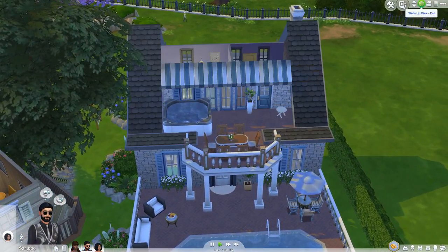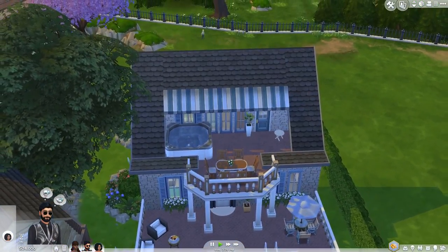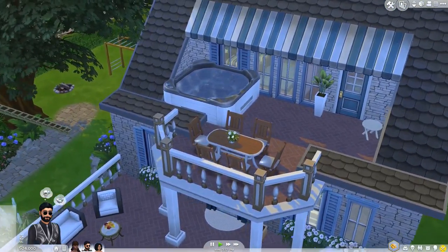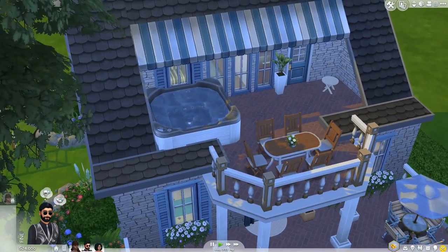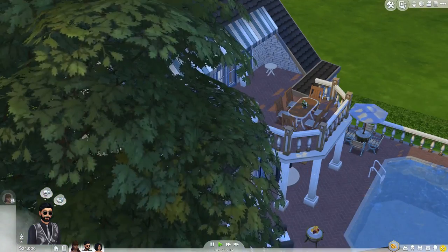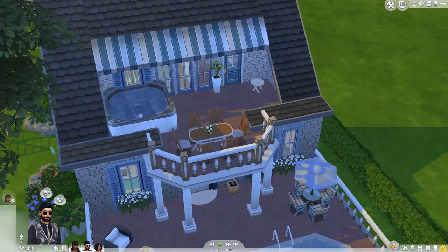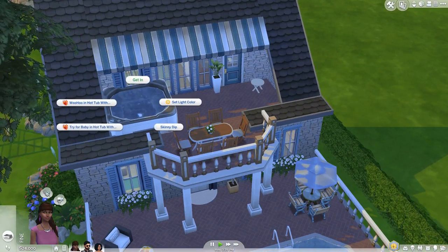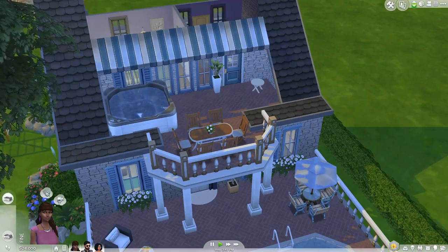I'll put the walls up so you can get a better idea. Up here there's a little balcony with a hot tub — that's a pretty nice view. I'll actually send these two sims into the hot tub so they can enjoy the view.